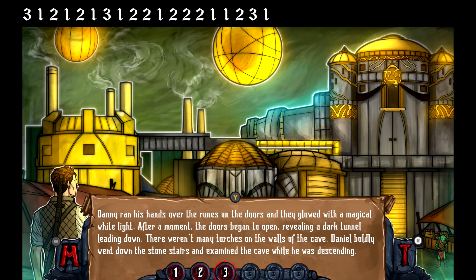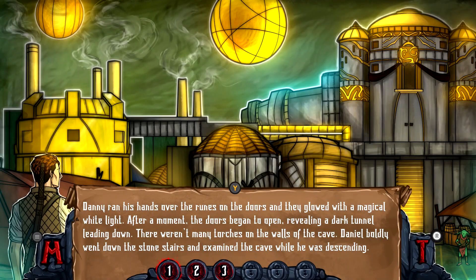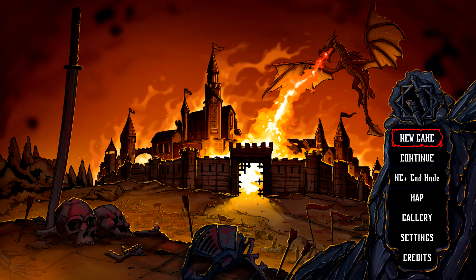As soon as you run out of choices for this particular playthrough, you actually are going to cut your playthrough short — you don't have to go all the way to the ending. Just make sure you hit Start and then we're actually going to exit out to the main menu, so make sure you pick Exit.